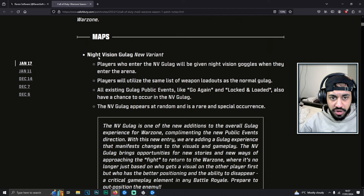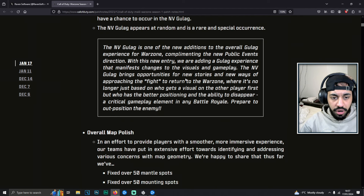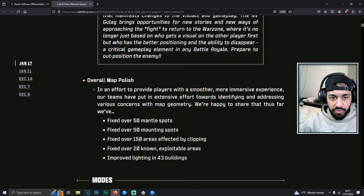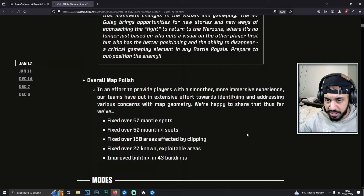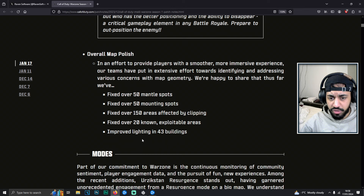Then we've got some map changes. We've got a Night Vision Gulag — a new variation of the gulag for the standard battle royale. There's also overall map polish, an effort to provide players with a smoother and more immersive experience. Teams have put extensive effort towards identifying and addressing concerns with map geometry, mounting spots, areas affected by clipping, mantle spots, and improved lighting as well.